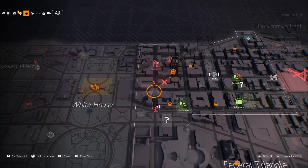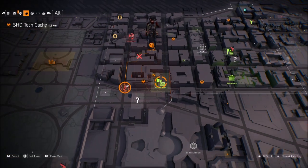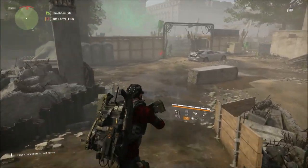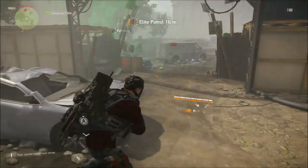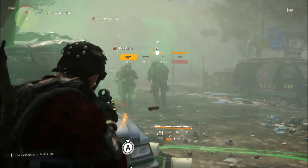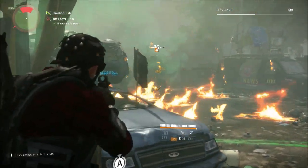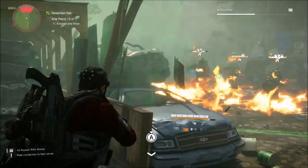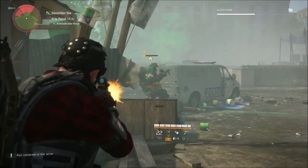There's an elite patrol right outside of this control point, so you can see what it looks like. I went over here and killed these guys — they weren't too difficult, just one heavy and two yellow enemies. You can see he was almost dead instantly when I hit him with a fire grenade and destroyed him.